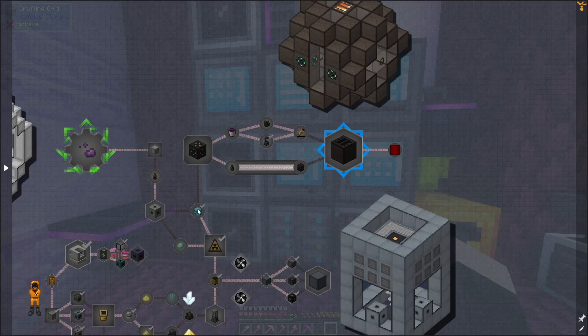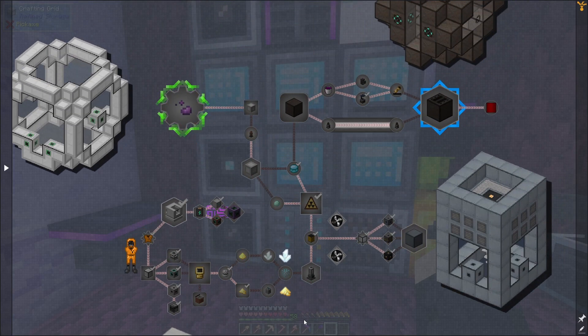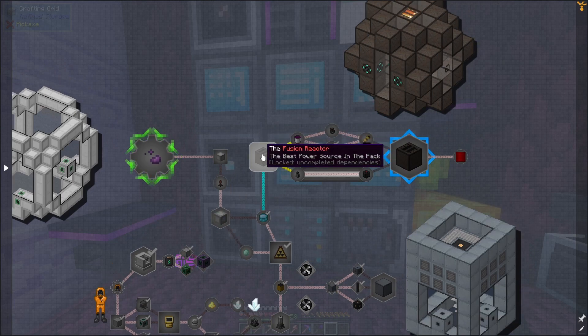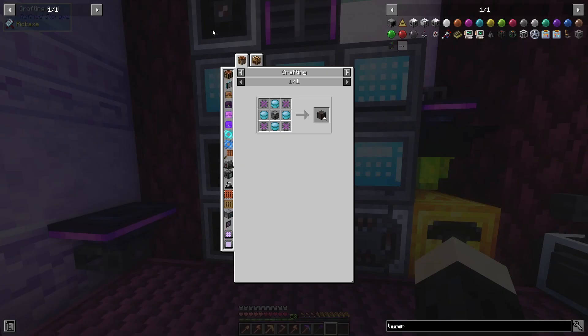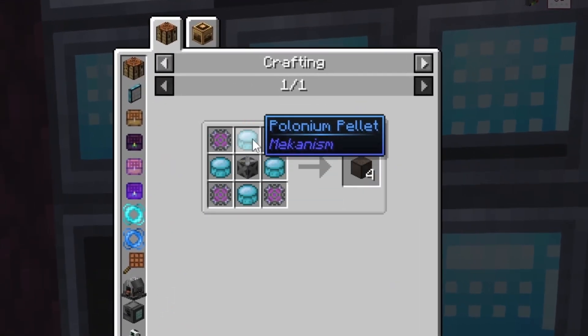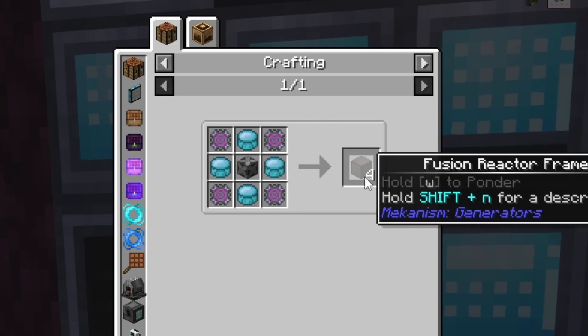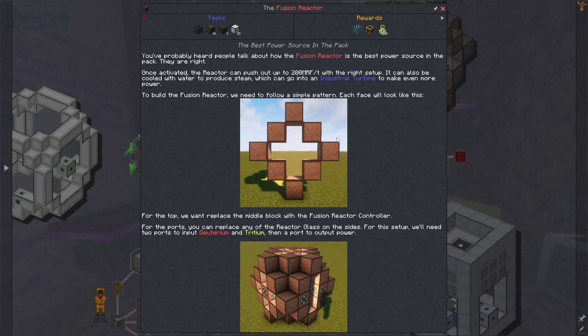A couple of episodes ago I ended up making a fission reactor and in turn getting nuclear waste, so I can get some polonium pellets. Funny enough, to make a fusion reactor we're actually going to need some of those polonium pellets, because we're going to need fusion reactor frames. To make those we need the polonium pellets with the atomic alloy and steel casing.